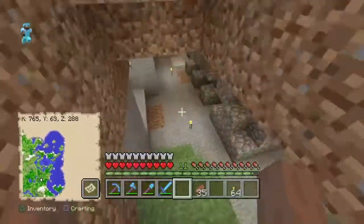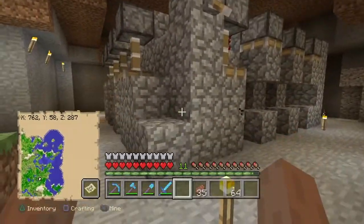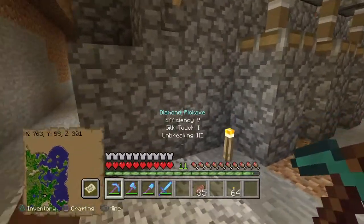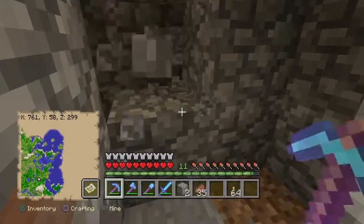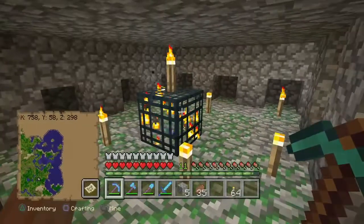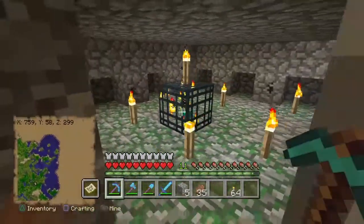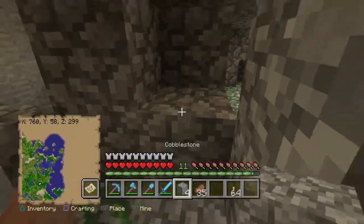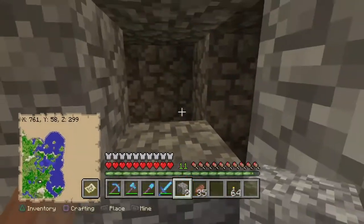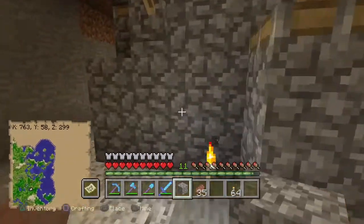We're going to continue to use the little machine that we built. As you guys remember, you just hit the lever and it drops these down. There's a spawner inside. This is all lit up — if you didn't see the video, check the last video; I'll put the link in the description. You basically build this so the zombies only spawn where you want them to, which is inside these little chambers right here.